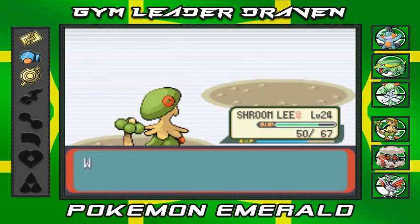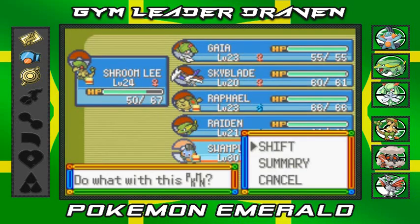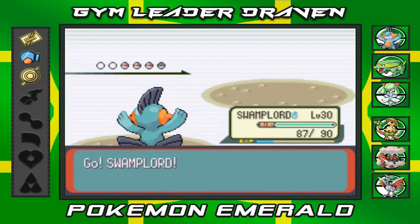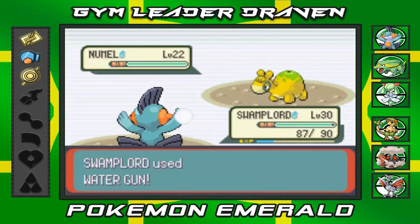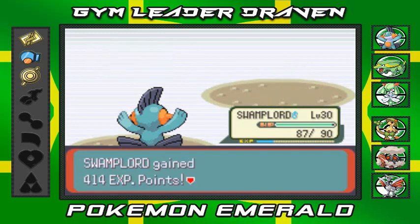He comes out with another Numel, so it would be smart to switch to Swampert, because Swampert is pretty awesome. Coming out with a Numel right here — we go with Water Gun attack. Yes, Numel no more! That's right!